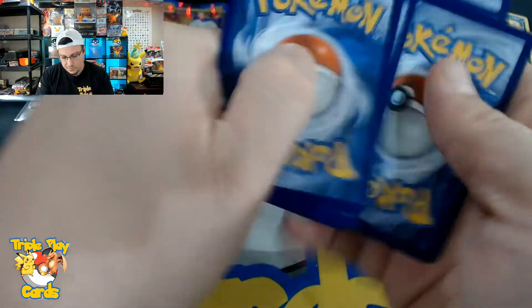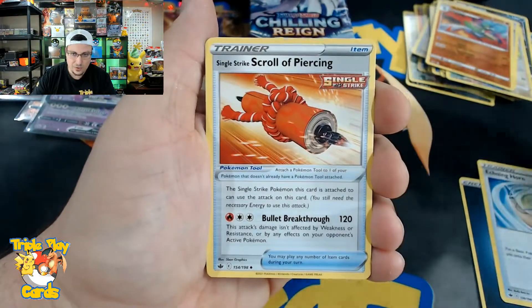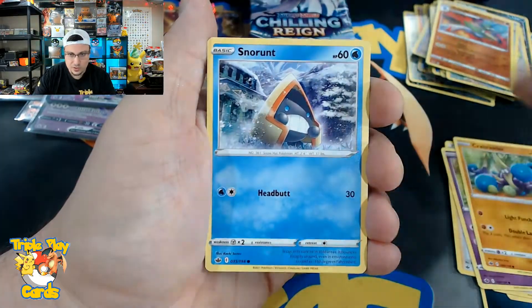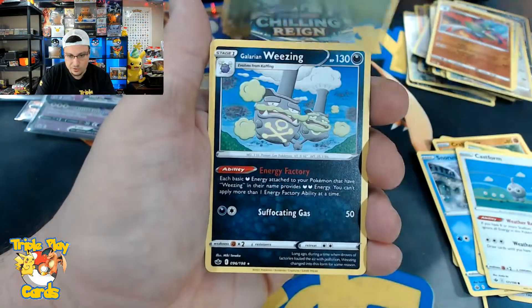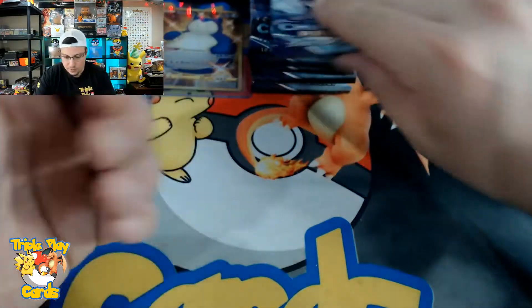Dark energy, Echoing Horn, Scroll of Piercing, Avery, Slowpoke, Crabrawler, Snow Runt, Weedle, Castform, Wacky reverse, and a Weezing non-holo rare.